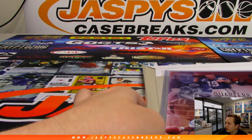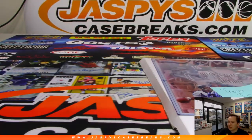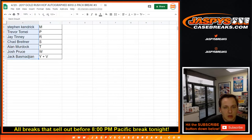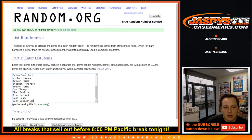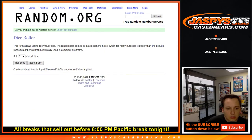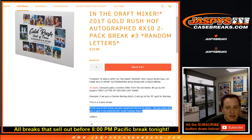But wait, there's more — you still have a chance to win. If you didn't get a hit, or if you did get a hit, there's still a chance to win a spot in the NFL Draft Football Mixer. One person will win a spot — the top name. So let's take everyone's name here. Good luck, guys and gals. We're going to go 11 times — six and a five, 11 times.